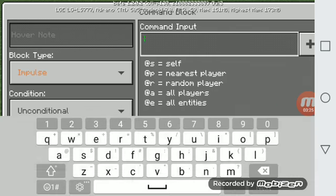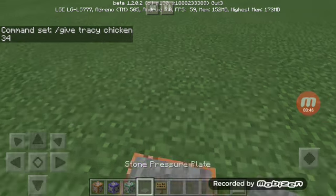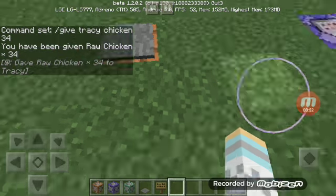Then we're gonna go inside and you still have to put a slash — for example, give Tracy chicken 34. You put what you want to give first, then the player name, then the item and amount. And I got 34 chickens.